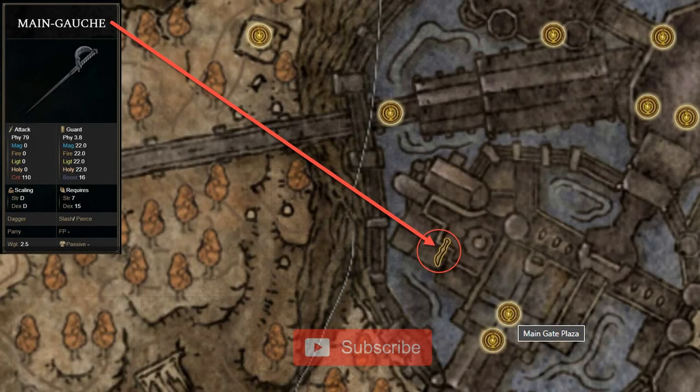The main Ghosh Dagger can be found at Shadowkeep. Midway through the stairs, turn right and enter the room. Then enter the room on the right again.